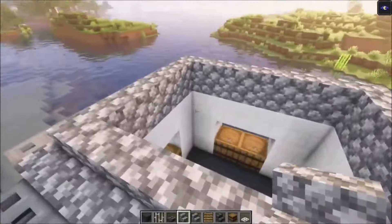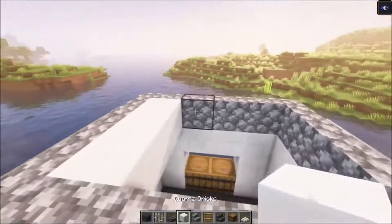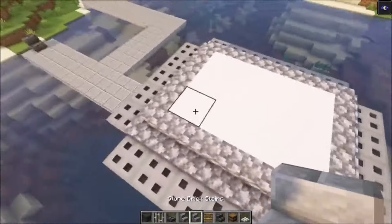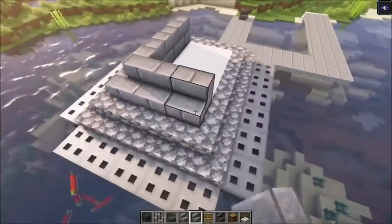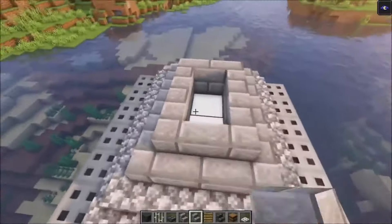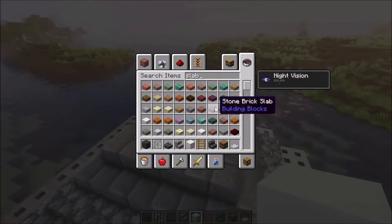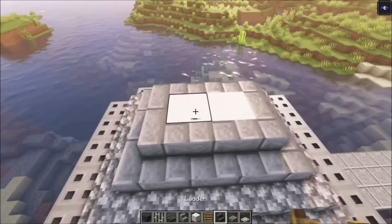Go up until you're left with a two wide area, then add some slabs to cover it as well. You will end up with an area like this, and you can use slabs to cover that too.